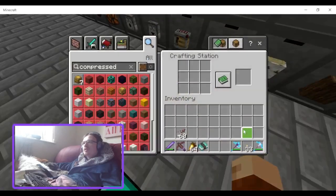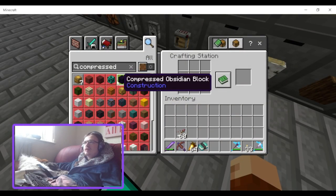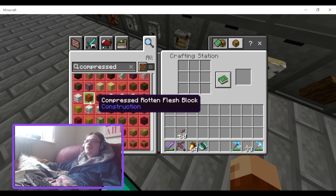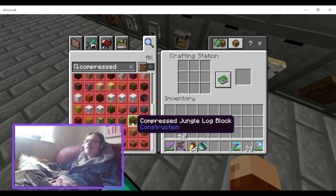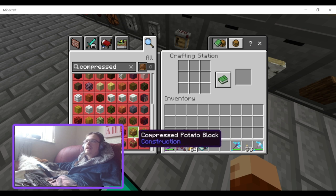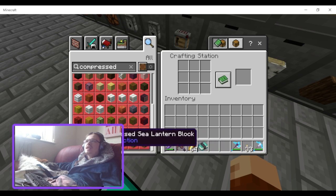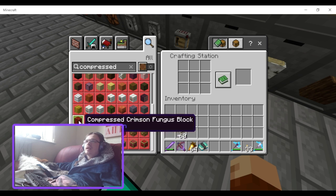The compressed glowstone texture looks really cool. Compressed ender pearls are good if you're not using drawers. The compressed foods are good for food stalls, but I'm not really seeing anything else here that I'd be super excited about.